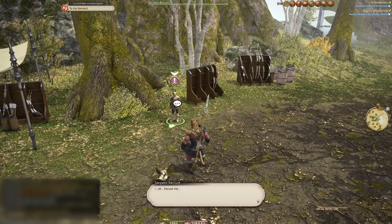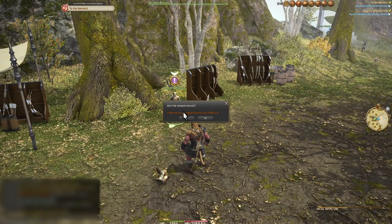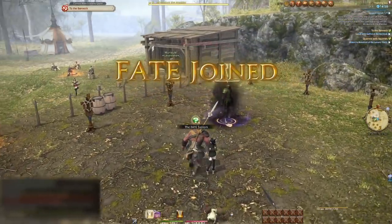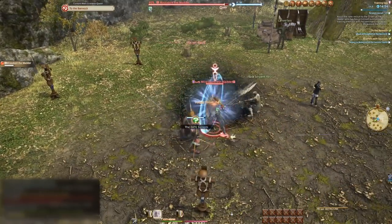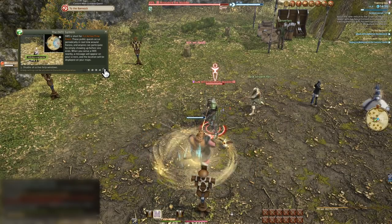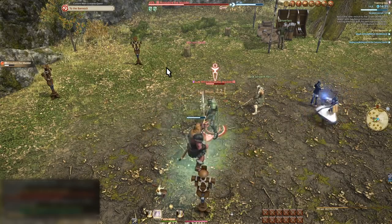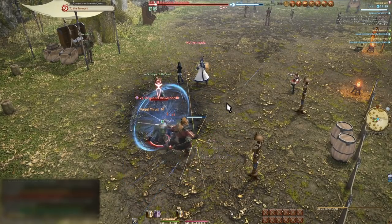On the way to our quest objective we may run into our first FATE. These are simple objectives that occasionally pop up in the area. They offer experience and some gil to anyone who participates. We'll get more rewards out of them later, but for now those are the two important parts. Complete these as you pass by them if you'd like some rewards while traveling. They can also be a fun distraction, and often events are tied to them.